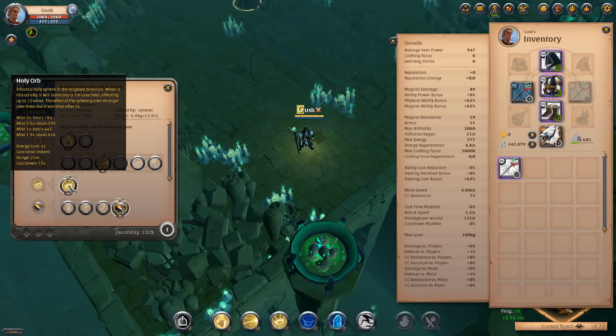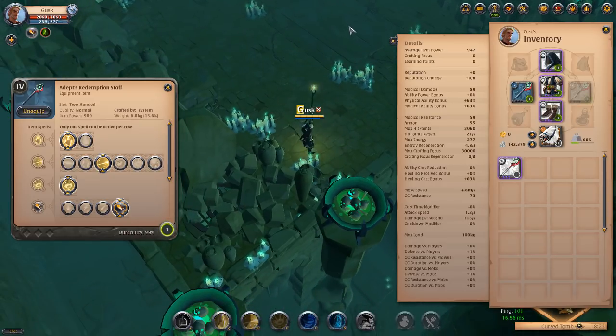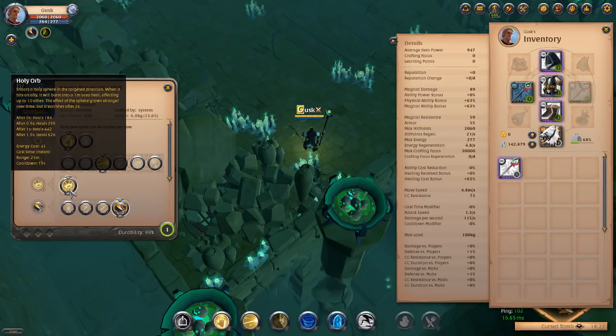Looking at the ability, the Holy Orb shoots a holy sphere in the targeted direction. When it hits an ally it bursts into a seven meter area heal affecting up to 10 allies. The effect of the sphere grows stronger over time but vanishes after two seconds. Effectively, you want to be stood at range and throw it into your group, where it will explode and heal everybody.